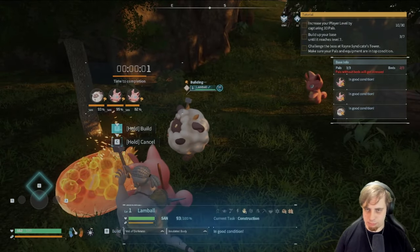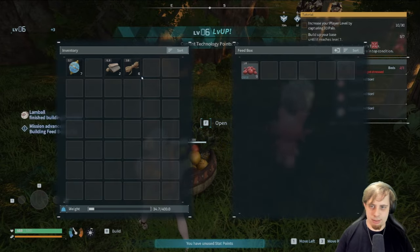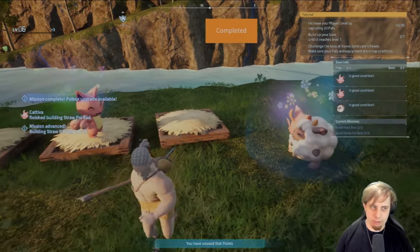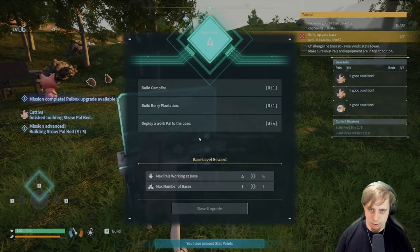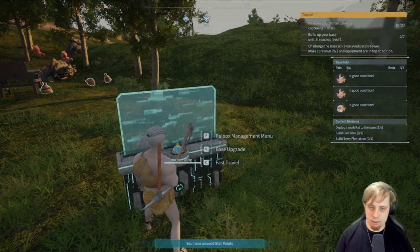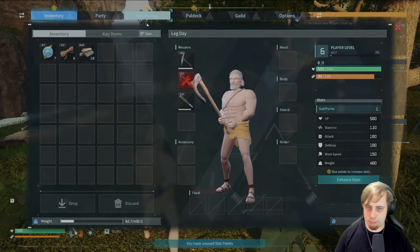Holy crap, they all just come right over — damn. A feed box with berries — we're all hammering away at this, that's good. Now they're all happy. Upgrade again: build a campfire, berry plantation, and another bed. Need more wood — we gotta stop and build this first.